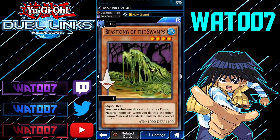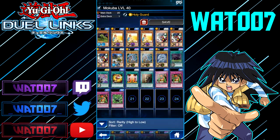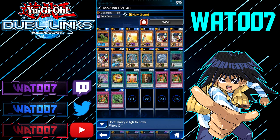Another card you can swap out is Fusion Substitute. I have three copies of Blue Eyes plus a Fusion Substitute just to be safe. If you only have two copies of Blue Eyes, you can still run a Fusion Substitute and that'll be fine. I'm also running Fusion Gate — you don't absolutely need it, but it's much better than Polymerization because you can set it in your field zone instead of holding it in your hand, since you'll be discarding cards frequently.